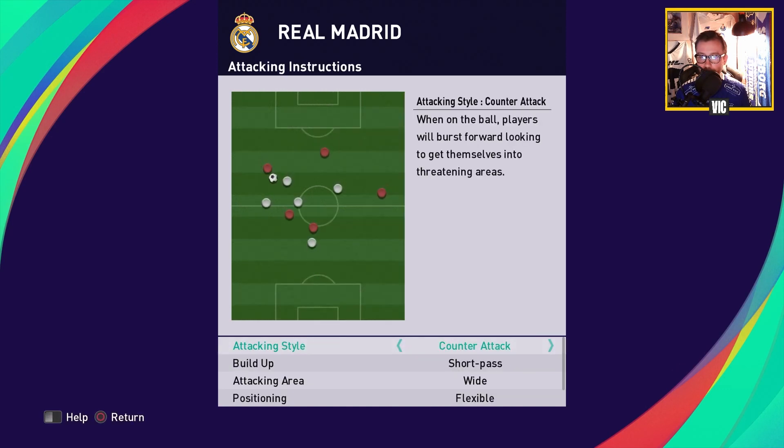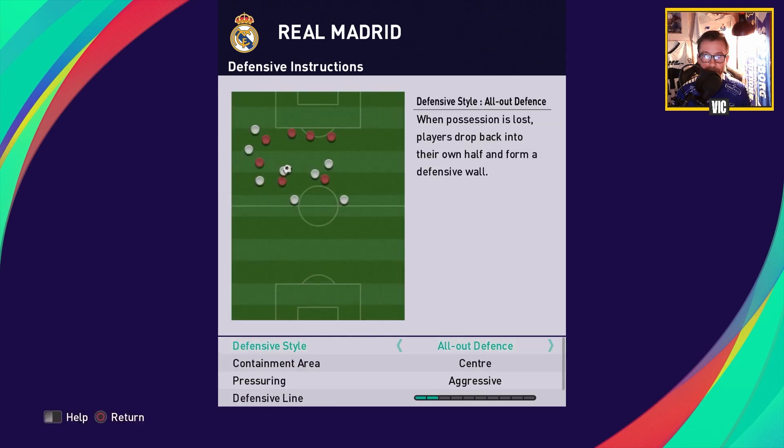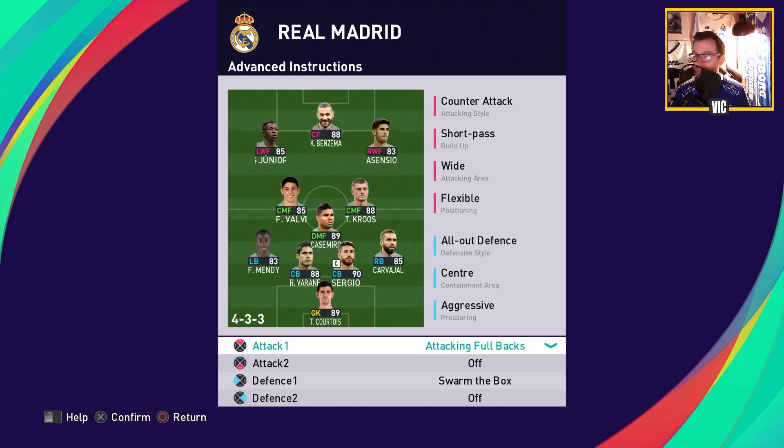Let's take a look at the instructions. We're gonna do counter, short pass, wide, with flexible positioning and a three support range. Then for the defense we're gonna do all out defense, center containment, aggressive press, two defensive line, and eight compactness. Ancelotti wants to have a compact defense to be able to intercept the ball, and then after intercepting the ball they will launch the counters. For the advanced instructions we're doing attacking fullbacks and also swarming the box.